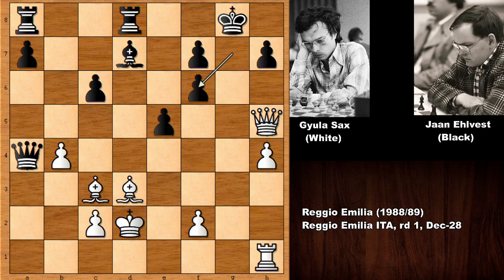So bishop to d3, and then g-takes on f6. But this opens the file. When black was busy defending his king, he was so busy defending the king he forgot about the threat. What would you do in this position? It looks like if attacking the king with the queen, the king is escaping somehow. What is the best move in this position for white?